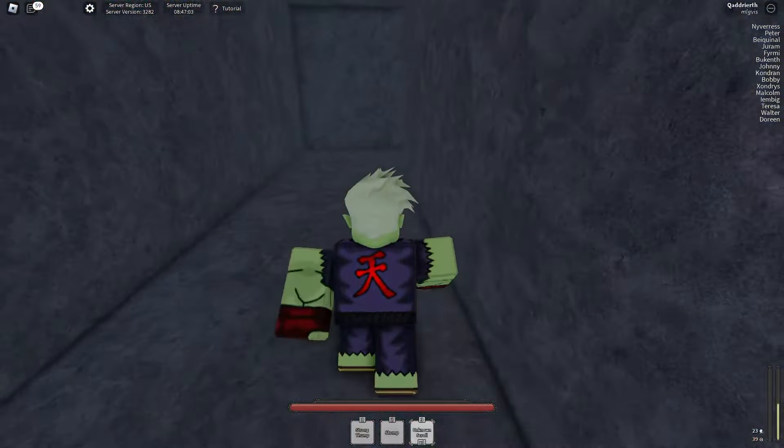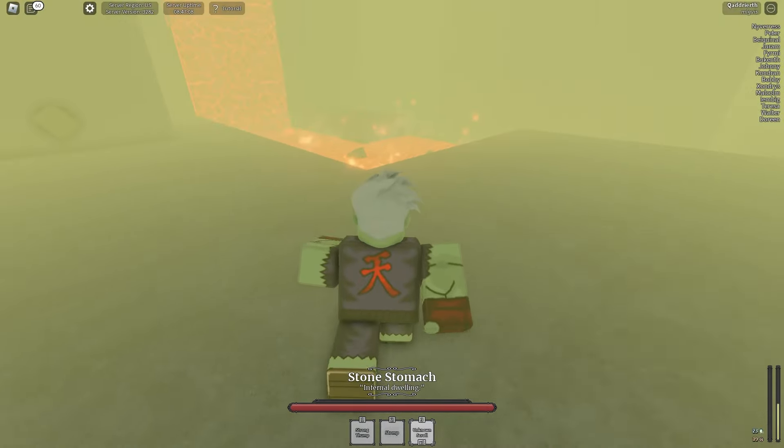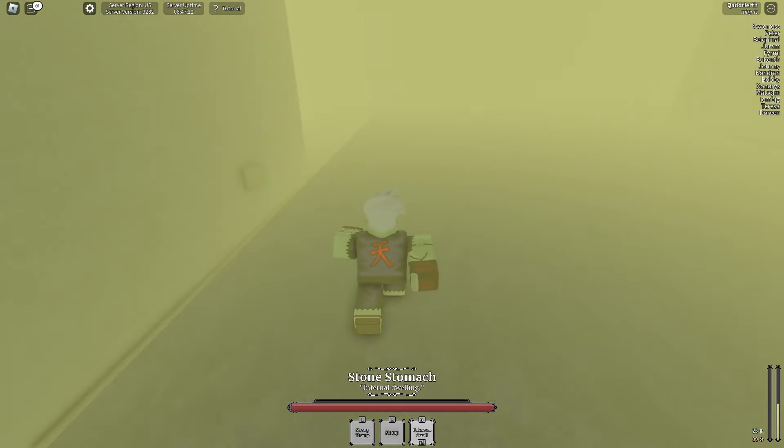Up ahead is the cave that connects not only the fortress but also this tundra area, so watch out and don't go the wrong way — follow my lead closely.